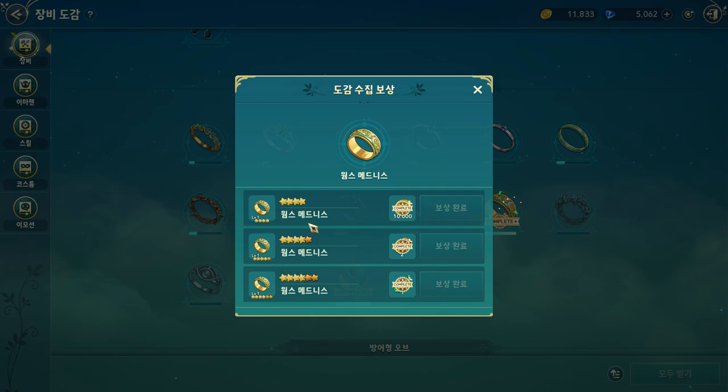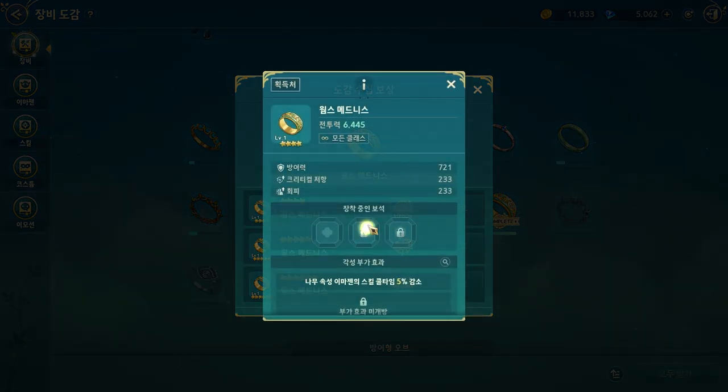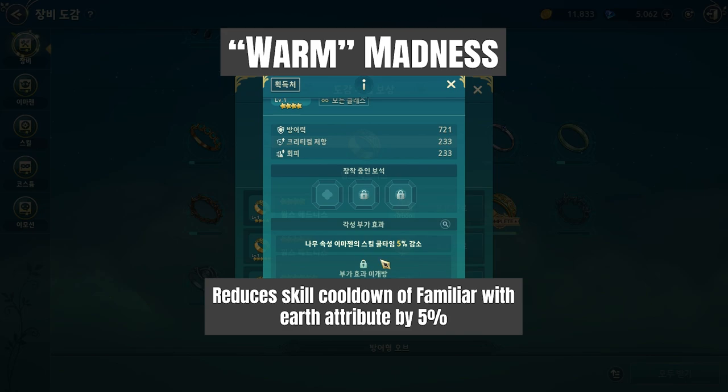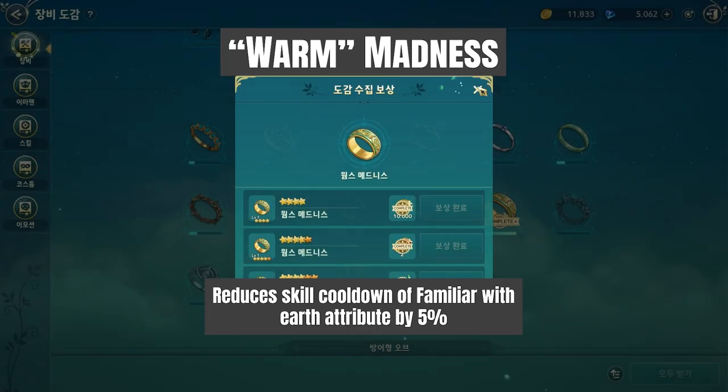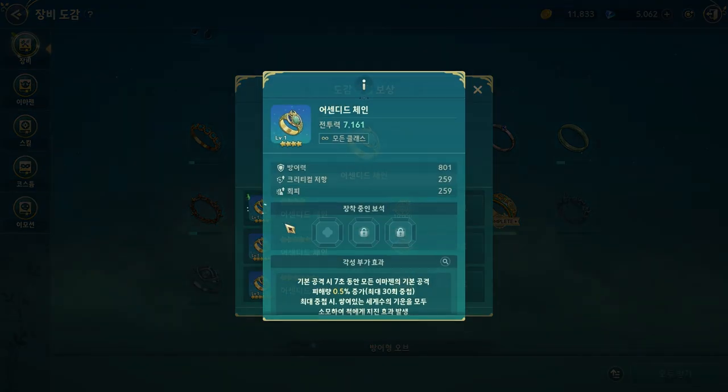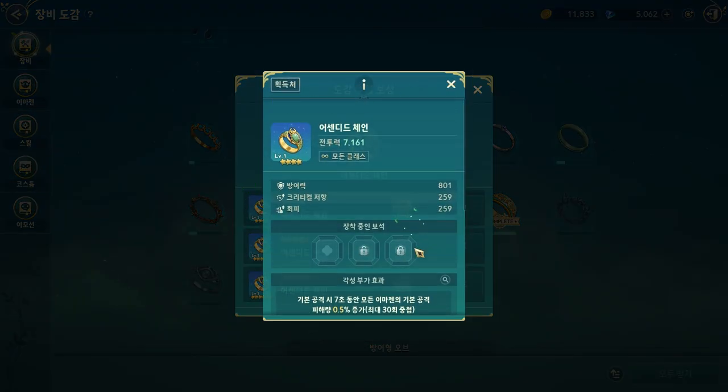The second one — I'm not sure if the translation is okay, but I call it Warm Madness. It reduces the skill cooldown of earth attribute familiars. That's peculiar — it reduces the skill cooldown of familiars, not yours. And that's quite good to be sincere.